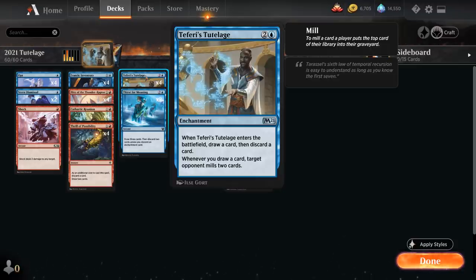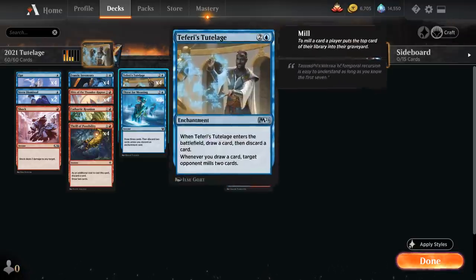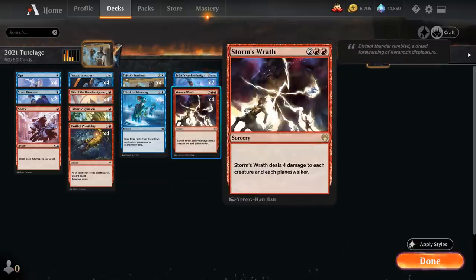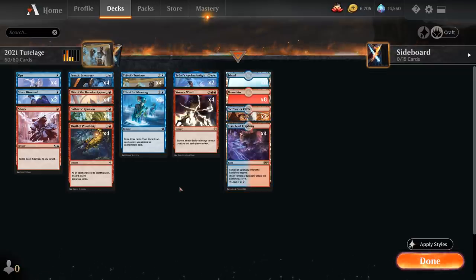We can win the game pretty quickly once we get Tutelage in play, especially if we get multiple copies or combine it with Teferi's Ageless Insight, a four-mana legendary enchantment. If we would draw a card — except the first one each draw step — we draw two instead, essentially doubling all card draw effects. The deck is also quite affordable; the only rares are Ageless Insight, four copies of Storm's Wrath, and four copies of Temple of Epiphany.